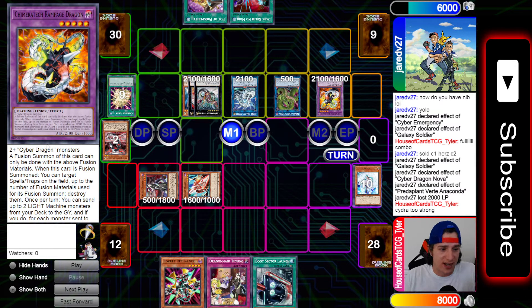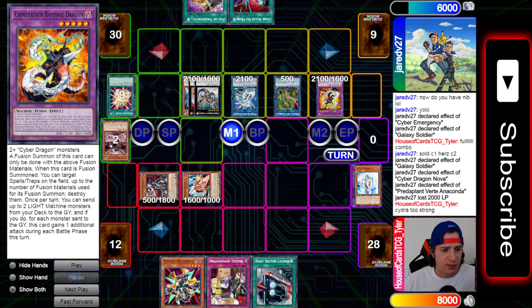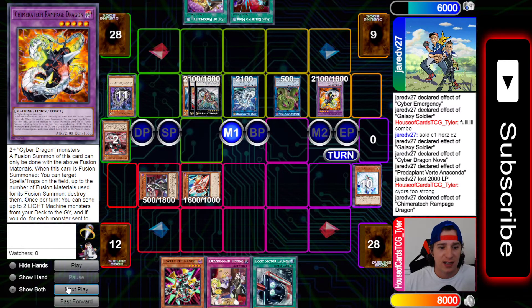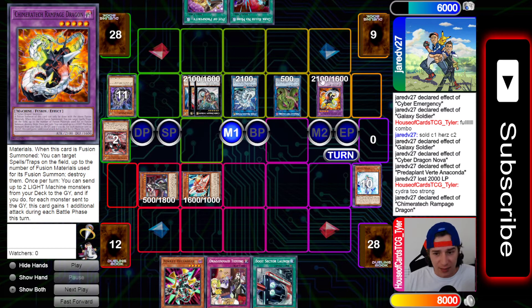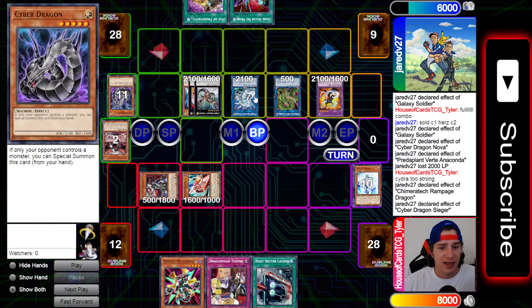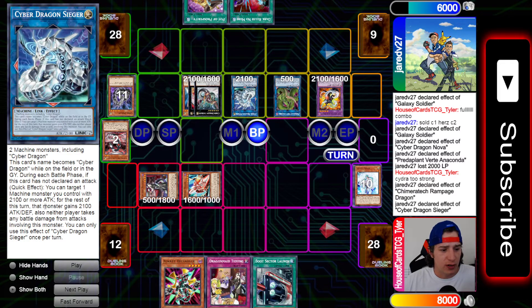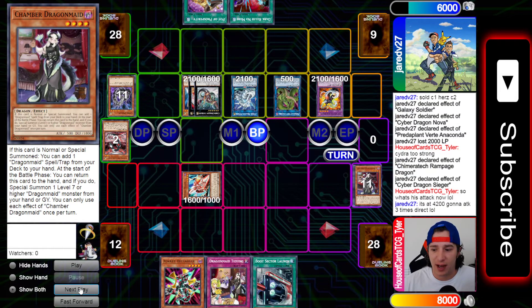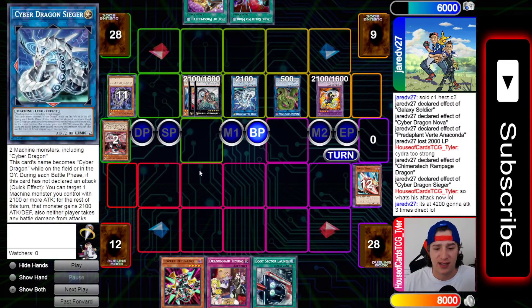He banishes two monsters, which gives Rampage two additional attacks. Cyber Dragon Rampage - this is the OTK. When this card is fusion summoned you can target spells and traps. Once per turn you can send up to two light machine monsters from your deck to the graveyard. He activates Rampage effect sending two Cyber Dragons, which allows it to attack three times in battle phase. Then in battle phase he activates Seeger - you can target one machine monster with 2100 or more attack, that monster gains 2100 attack and defense. So Rampage can attack three times at 4200 attack. He attacks with Infinity, attacks with Seeger, swings twice and that's game.